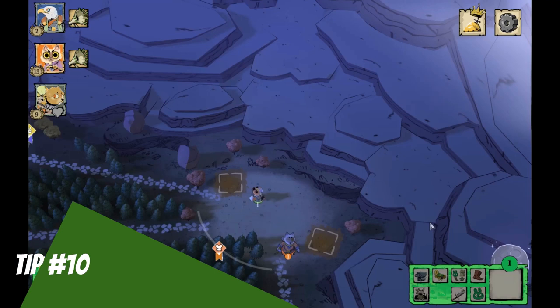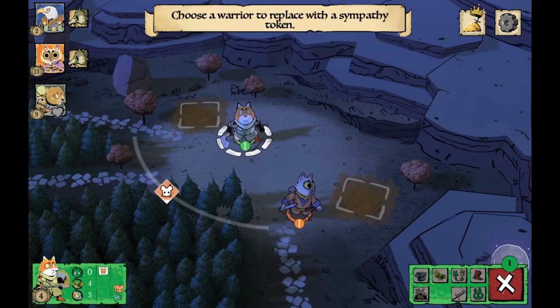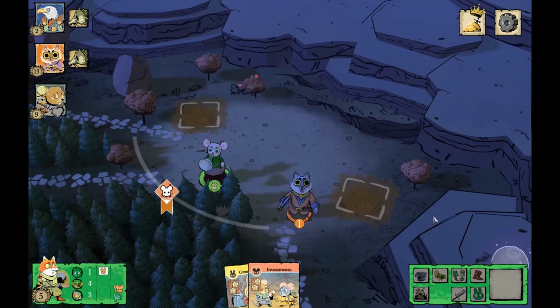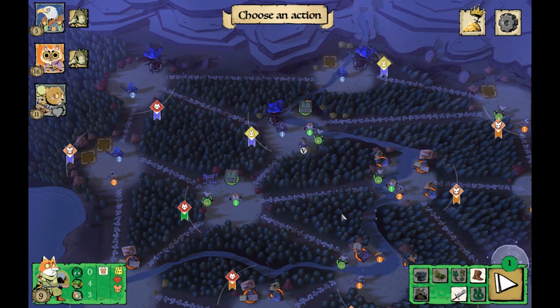Tip ten: move and organize to spread sympathy, then recruit back at your base for defense. This is a fantastic strategy so that you can spread expensive sympathy using the Organize action. In the mid game this is probably one of your best ways to spread your influence around the board — it gives you a lot of freedom and control and doesn't cost a lot, especially as you start to get more officers.